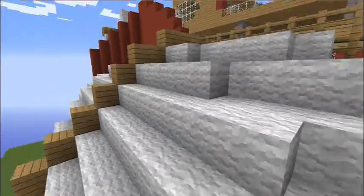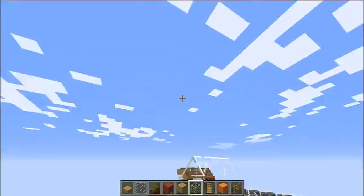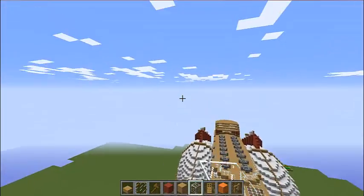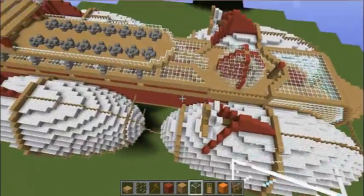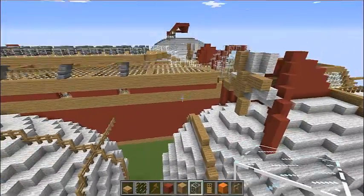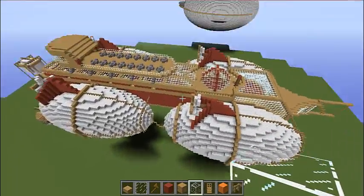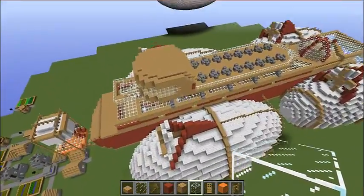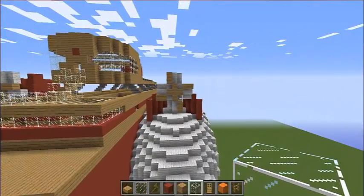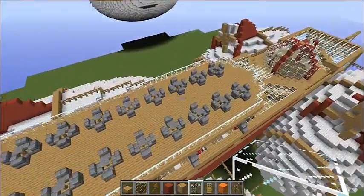Moving on to these huge balloons — I had a vision to have two of them, one on each side, so it looks like it has wings. It didn't quite go right but I actually like this better because it looks really cool. I'm probably going to put wings right here, that would be really cool. These are the propellers — they don't look very good so I might change those.